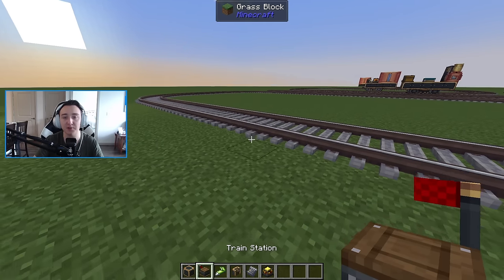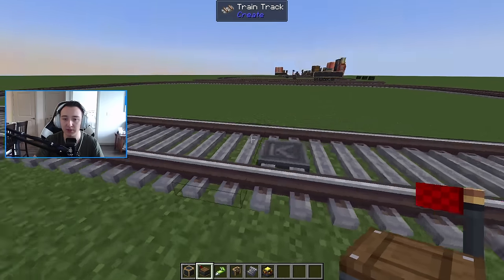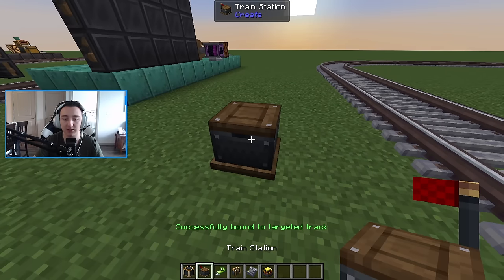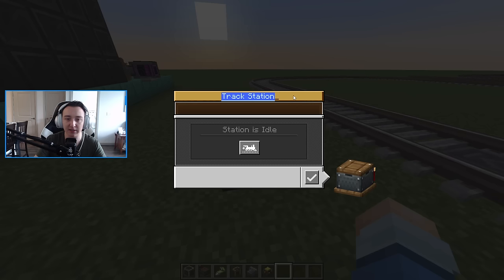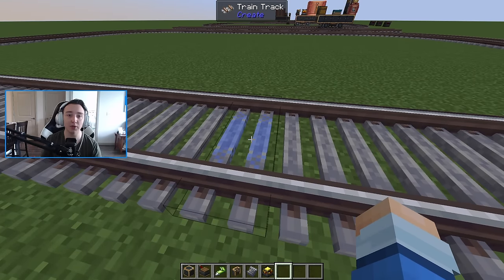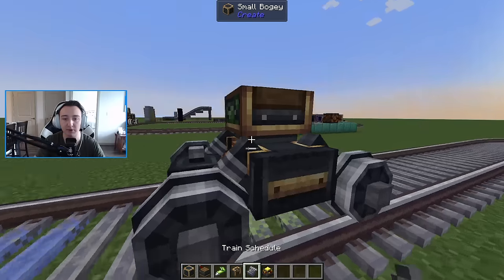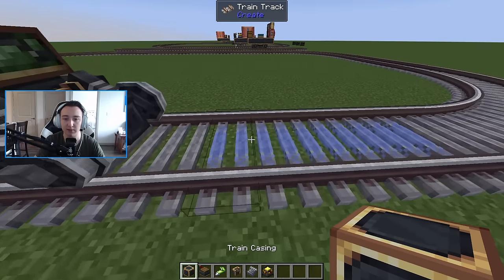To get started, grab your train station and head to the rails where you want your station. Right click, making sure the arrow faces the direction you want your train to go, then place the train station. Right click on it, rename it — we'll say 'YouTube Station' — then click the train icon to create a new train. The ground turns blue, allowing you to build bogeys. Grab a train casing and place it on the blue part to create a small bogey — these are basically your train wheels.